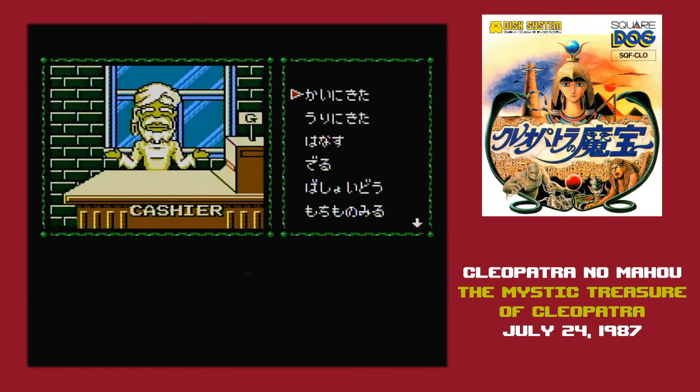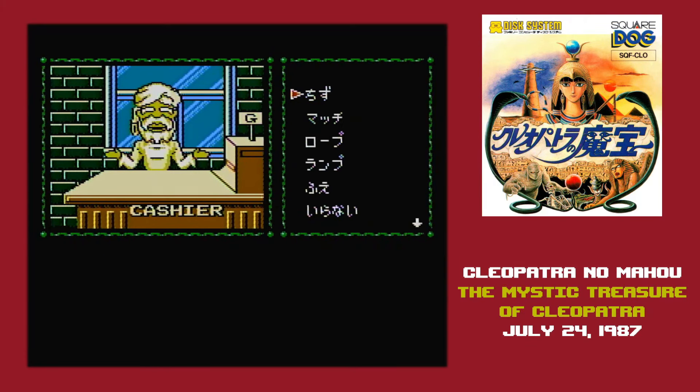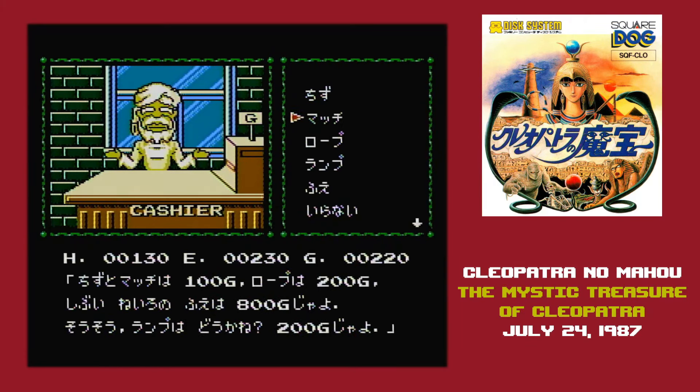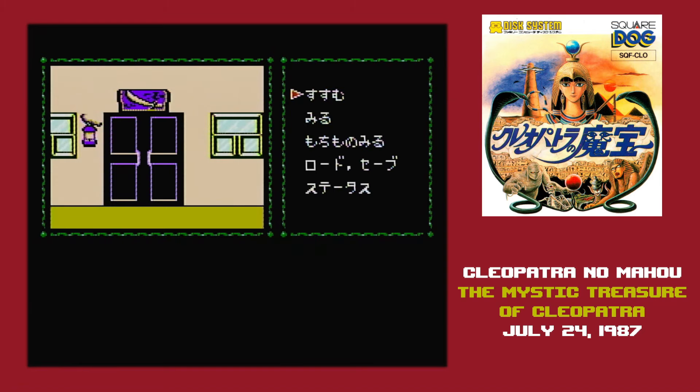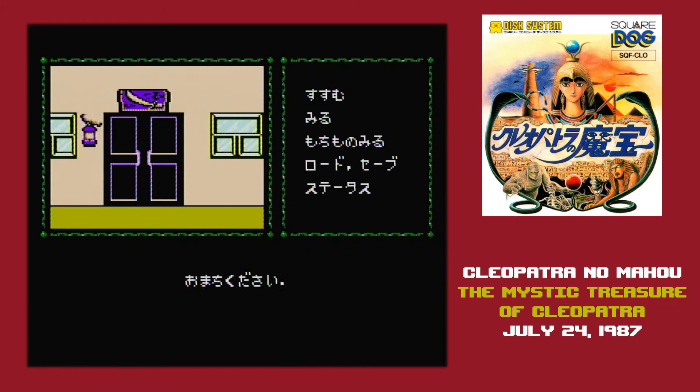Basically, if you turn left or right, you're still facing the same direction, unless you go to one shop in which case you've turned to face it. You arrive in Egypt with nothing except 200 gold — which of course is the standard currency in Egypt — and the first thing you have to do is buy a weapon, because as you're wandering the streets of Cairo, you'll be accosted by various ethnic stereotypes.